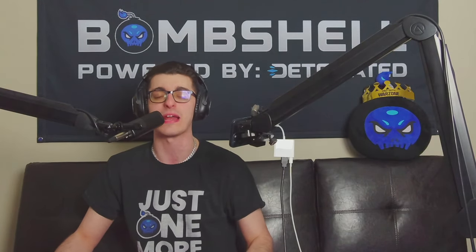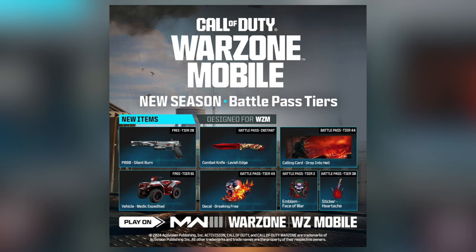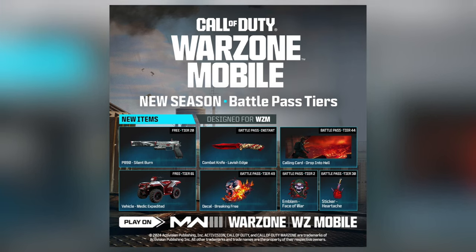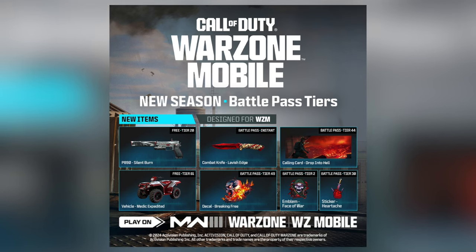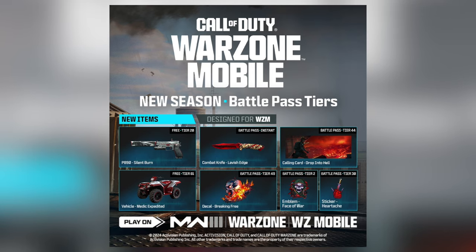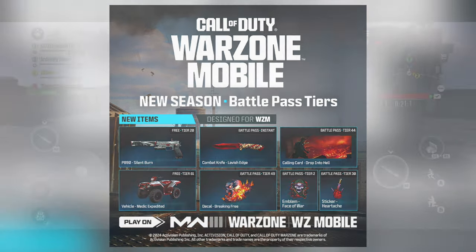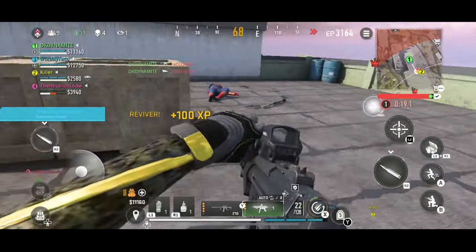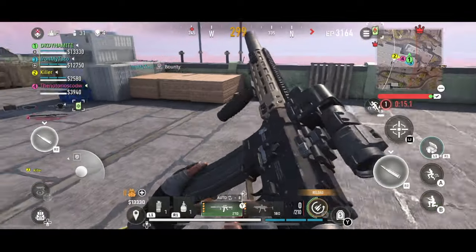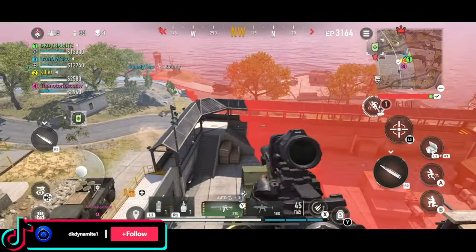As a big reminder, with our Season 3 battle pass there are exclusive rewards you can only claim and only use on mobile. Although it's disappointing you can't bring these rewards into the mainline series, it still gives you more bang for your buck. You get a P890 blueprint called Silent Burn, the Lavish Edge blueprint for the combat knife, the Drop into Hell calling card, the Medic Expedited vehicle skin, the Breaking Free decal, the Face of War emblem, and lastly the Heartache weapon sticker.